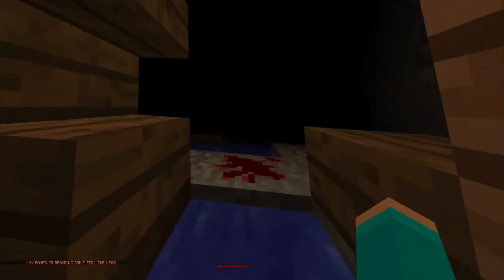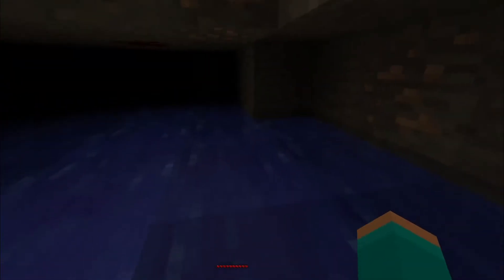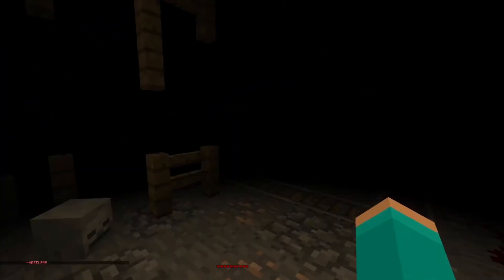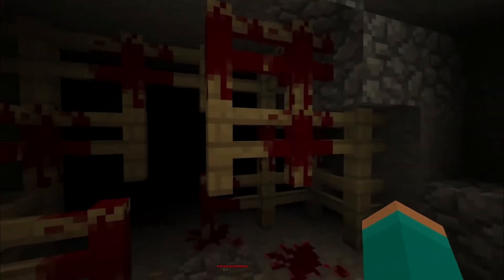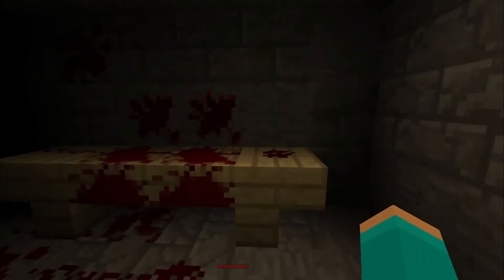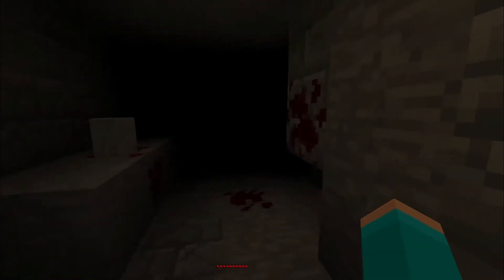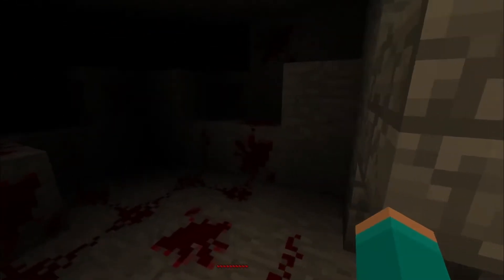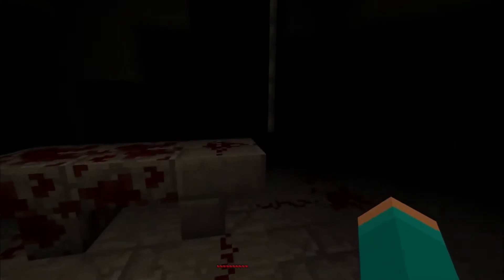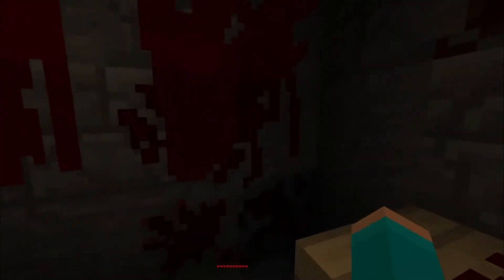My bones are broken, I can't feel my legs. Seek a way out — there's nothing here, I'll have to go down here. Help. Warning — no passing. Well, I can get through here. Let's go through here, I don't like those noises. I want to check everywhere so I don't miss anything. There's nothing here. I'm just preparing for the jump scares. Can't get through here. The music is getting louder.